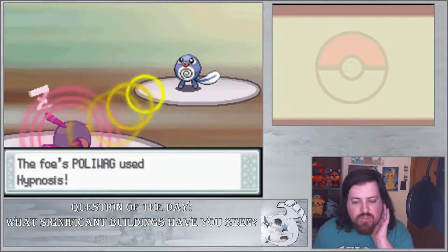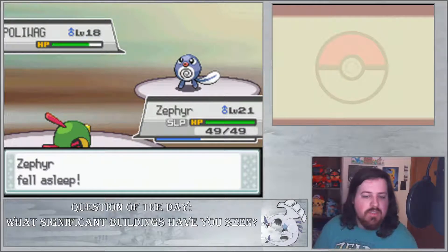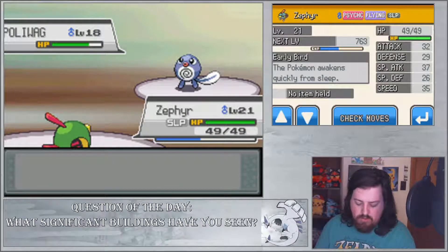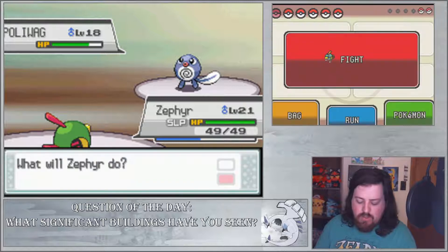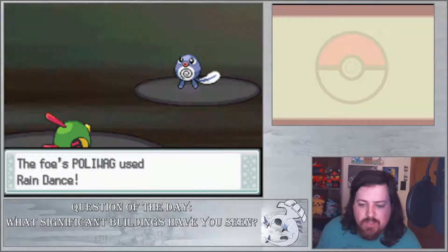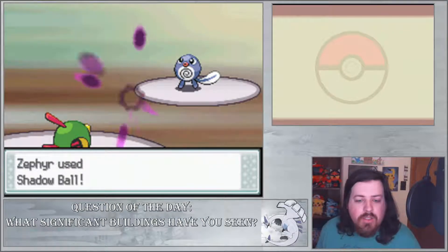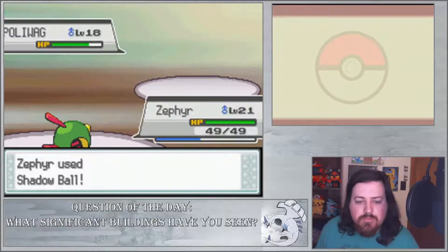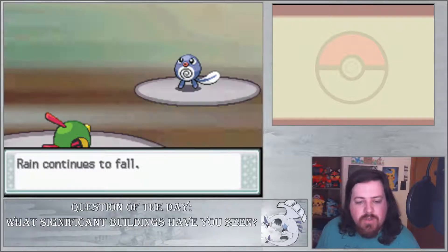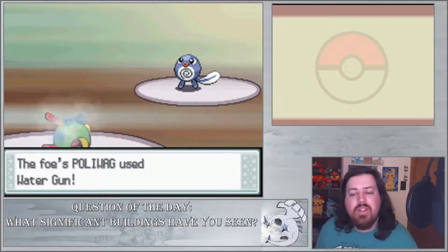All right, Noctowl — what is your ability? I know this thing can get the Early Bird ability, but this one doesn't seem to have it. It does though — if you do, how come you keep sleeping on the job? It's like every time it's been put to sleep it just stays asleep. Oh, there it goes — actually woke up, nice. Early Bird is actually not a bad ability for this thing, especially with so many Pokemon trying to use Hypnosis.